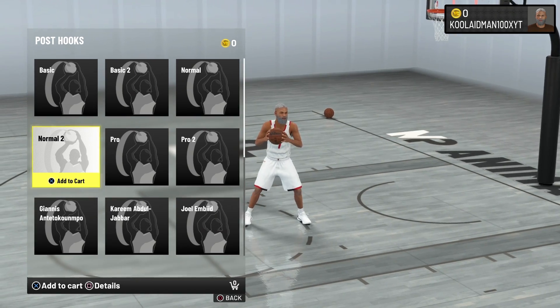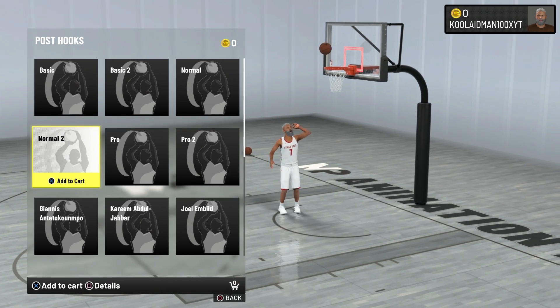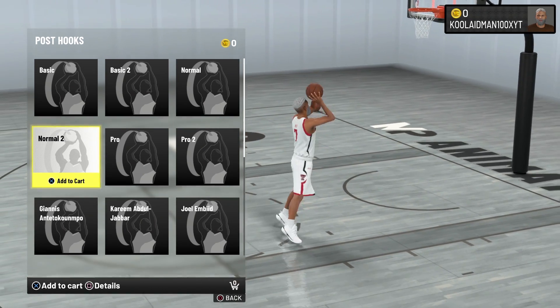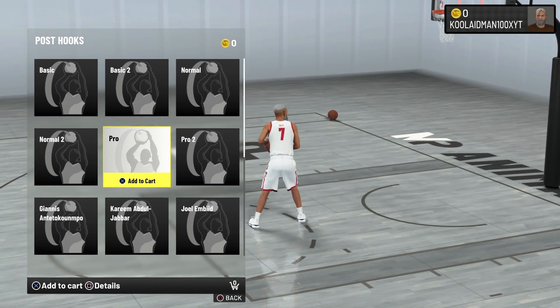I like Normal 2 — I like the fade he does toward the end. You can definitely utilize that with your point guards, and you can also fake under to do a drop step. So you can utilize Normal 2 with big men and power forwards as well. Pro is pretty decent — I like the way he cuts back off the turnaround and steps into the defender, putting his body into him.